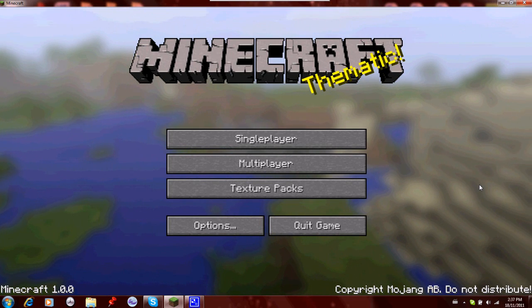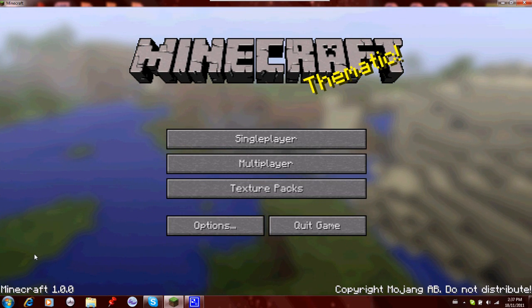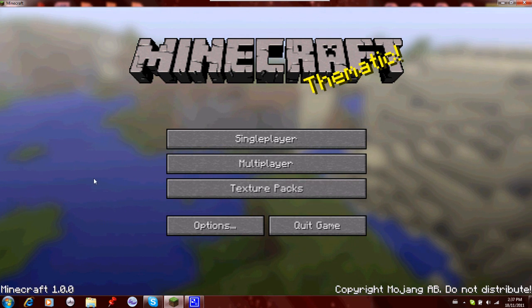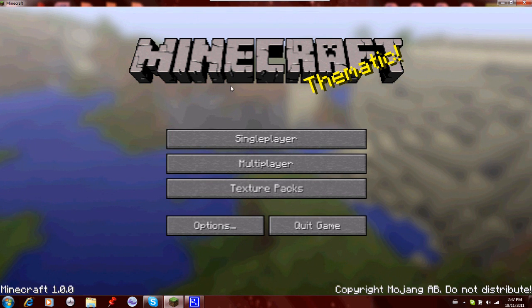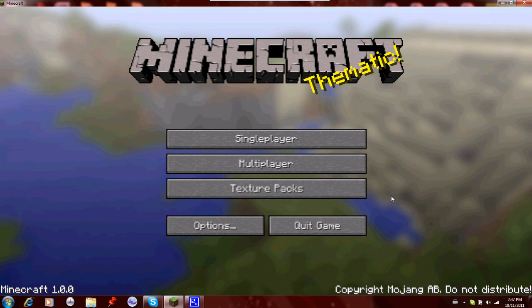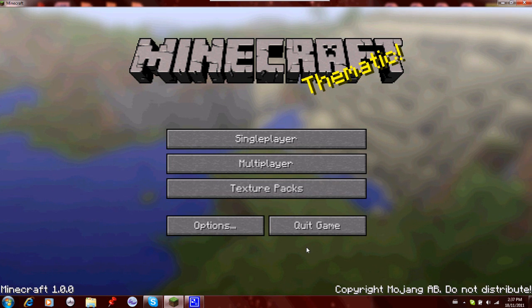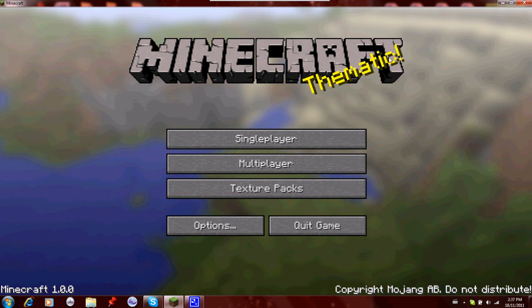Hi guys, it's Shane009 and I'm really excited because Minecraft is now in its final release. That's right, it is 1.0.0. So as you can see on the new title screen of Minecraft, when you open it, there's a new quit game button, so you can quit your game instead of having to hit close.